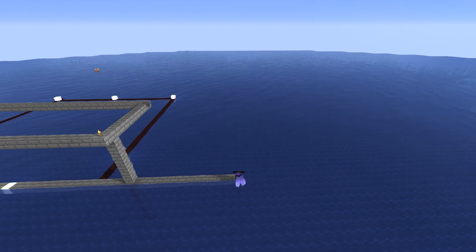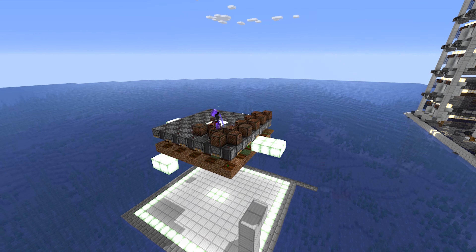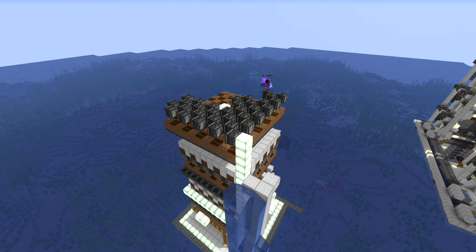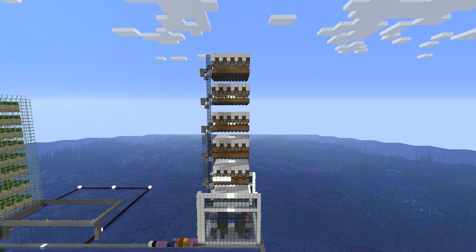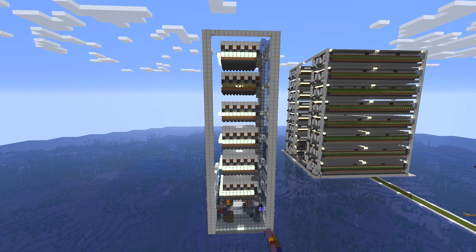I can't believe it's taken me this long to make a melon/pumpkin farm — they're so easy to make nowadays. Melon/pumpkin farm is the last thing I've done so far, and we went with a simple design by ilmango, creating about six different layers. It's a really nice, cool farm. You don't have to worry much about it — we should have tons of pumpkins. Let me explain a little bit more of what we did.